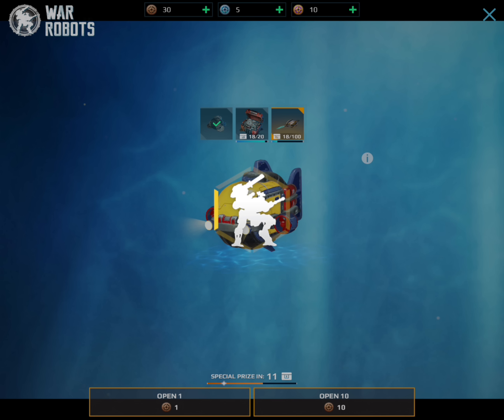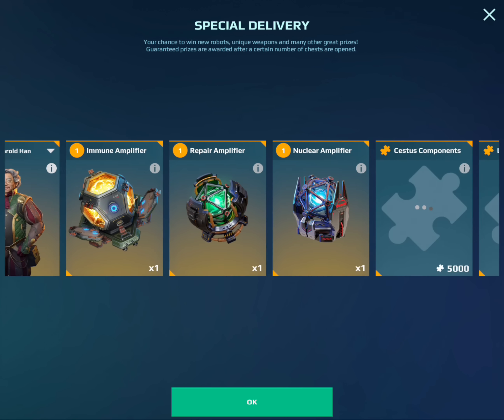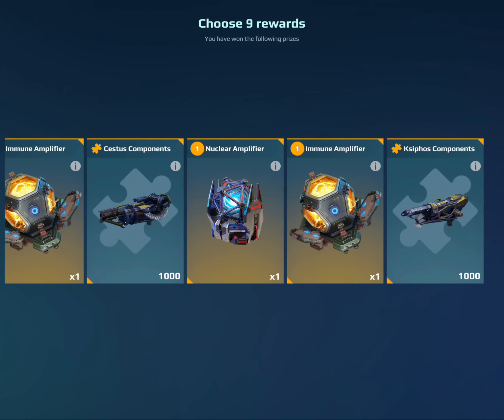We're going to start off with the bronze chest. We've got 30 coins to open, so hopefully we can get one of these weapons. Let's start with open 10, and then I'll probably have to open 10 as singles to properly see what the special prize is.